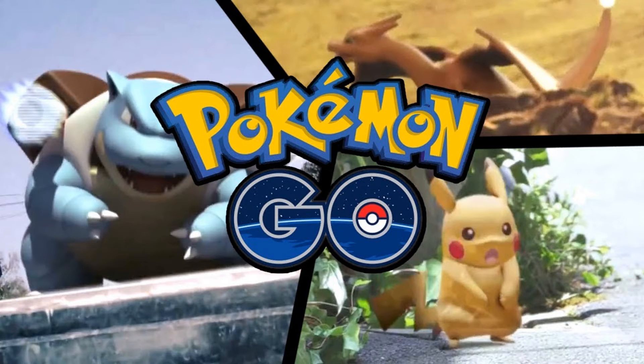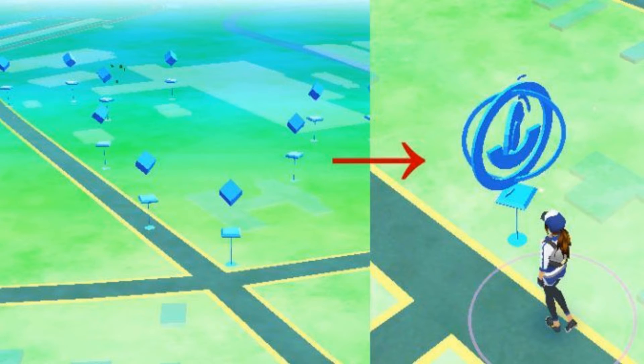Each geographical area has specific different types of Pokemon, some more difficult to find than others. If you keep bumping into the same Pokemon, you just need to get out of that area and try somewhere else. You're most likely to find water Pokemon near water, and in the evenings you're more likely to find poison and fairy types. Vary your places and your times to find the most variety.